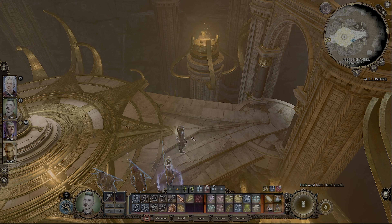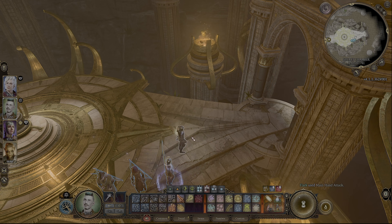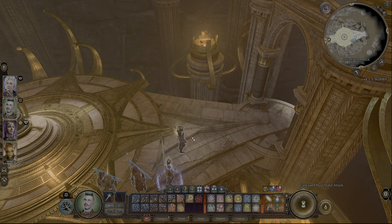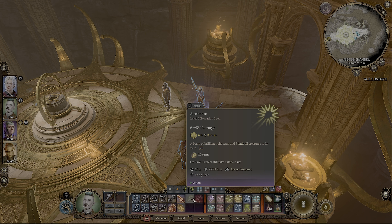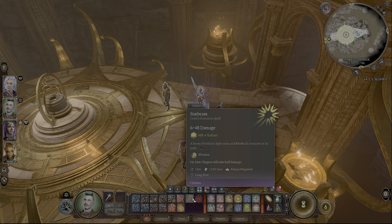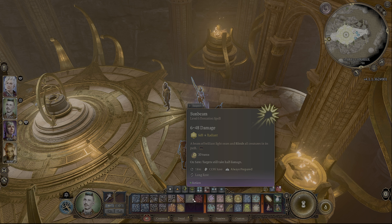You only get four turns to defeat the pylons, and once you defeat them quickly enough you will be rewarded with the legendary mace — the Blood of Lathander. Once per long rest, when your hit points are reduced to zero, you regen 2 to 12 hit points. Allies within 9 meters also regen 1 to 6 hit points. So if you die, you actually have regeneration of hit points. I haven't tested if it stops you completely from dying if you take more than those hit points, but it seems like it could be a stop-death effect.